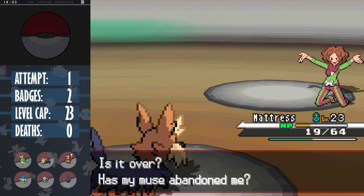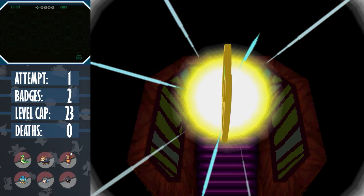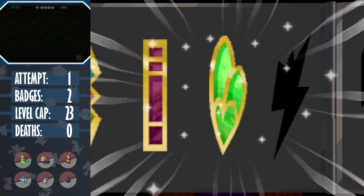Looking back, if Leavanny didn't hit itself, that battle could have easily turned sour, as Burgh would have had two free heals on it, and I'm sure that would have been enough time for it to land a crit. And even moving on, our battles aren't going to get much easier.